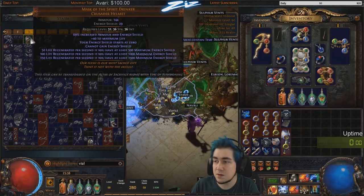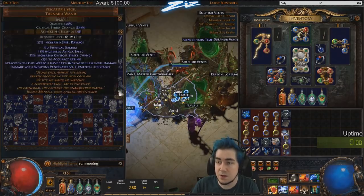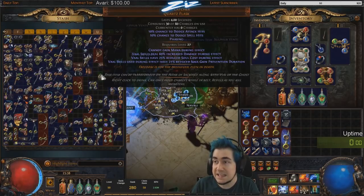Here's an example vial: 'Sacrifice this item on the Altar of Sacrifice along with the Architect's Hand to transform it.' For instance, the Mask of the Spirit Drinker can be upgraded to a stronger version. One upgrade I'm very hyped about bypasses the Vaal skill cooldown mechanic entirely — definitely something I want to experiment with.